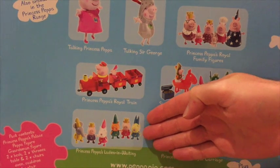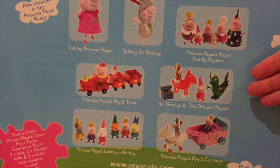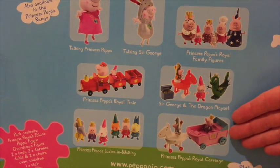As you can see, you can have Princess Pepper's Ladies in Waiting, Princess Pepper's Royal Family Figures, there's the Sir George and the Dragon playset, and even Princess Pepper's Royal Carriage. Have a great time — see you next time.